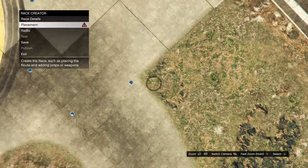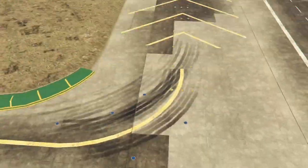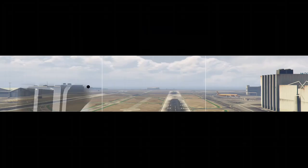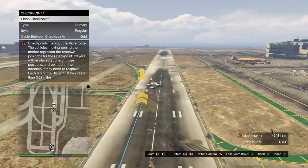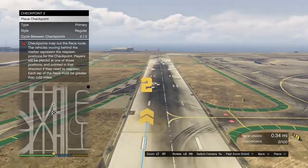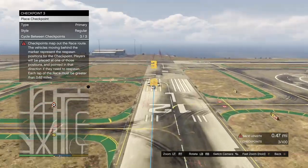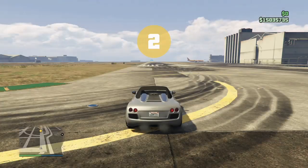When you get to the airport, hit B, go to placement, click on place triggers, place it down, then back out. Take the lobby camera. After that, back out and click on checkpoints. When making the race, it has to be only 0.62 miles or longer. Once you've made it 0.62 miles or longer, hit B twice — it's going to give you the option to test out the race, and you want to go ahead and test it out.